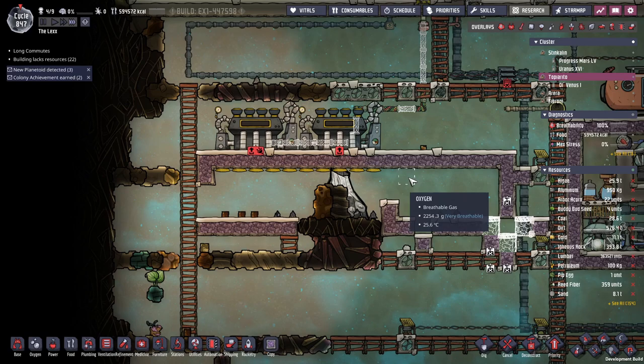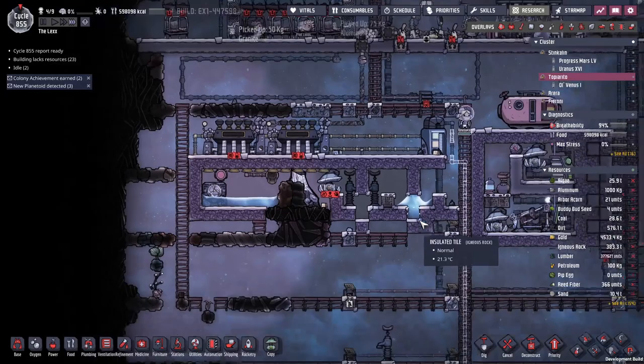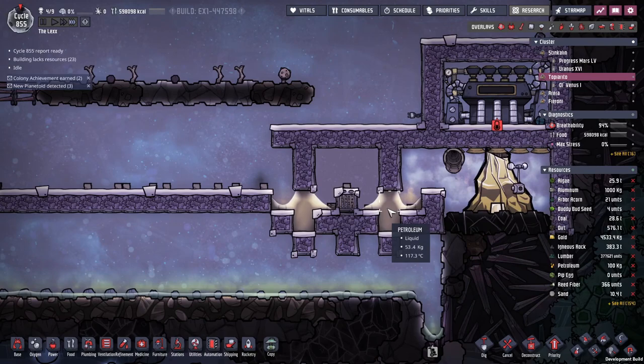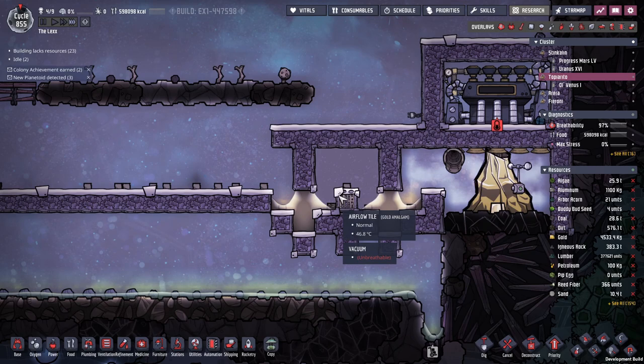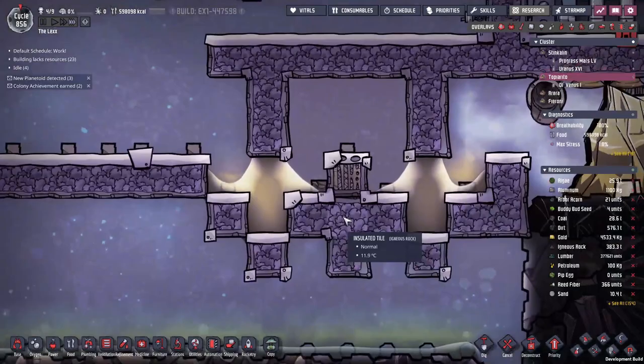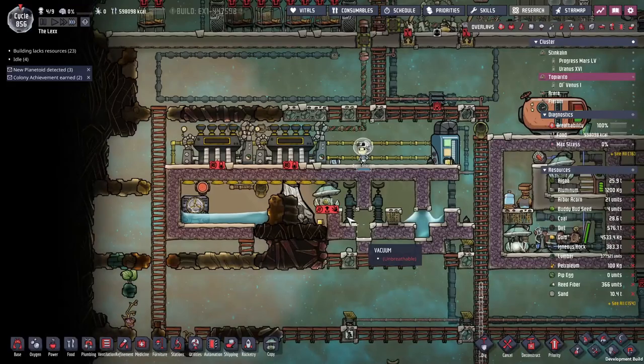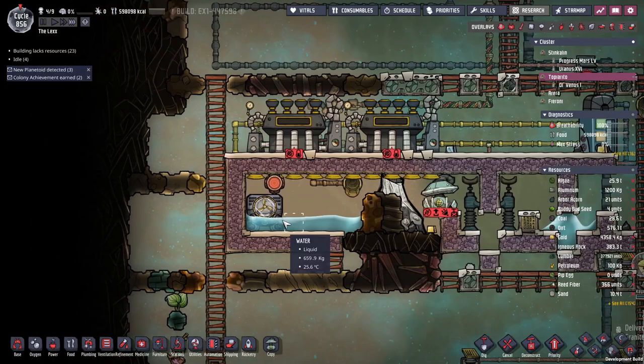We're going to need about four tons of water in here, import a bunch of petroleum, and also vacuum out this area. Taking advice from the comments, I'm going to make the outer liquid lock out of water — we don't have to worry about that getting heated up. The airflow tile in the middle effectively makes it a vacuum with zero heat transfer. Normally heat would transfer tile to tile, but with an airflow tile there's zero heat transfer. We just need enough petroleum to fill here — about two rocket loads should do it. We can also get rid of that gas pump, we don't need it anymore.